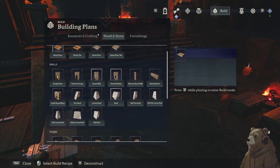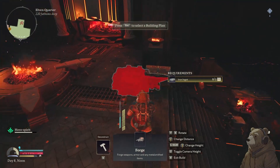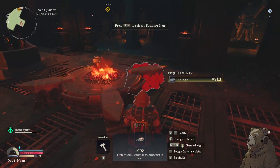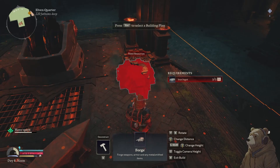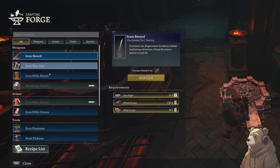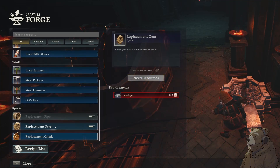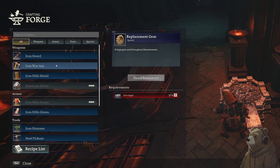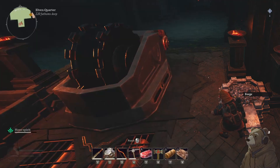Let's probably build an actual forge. It's good to have both this big forge and then this little forge type, because the forge doesn't actually do everything.